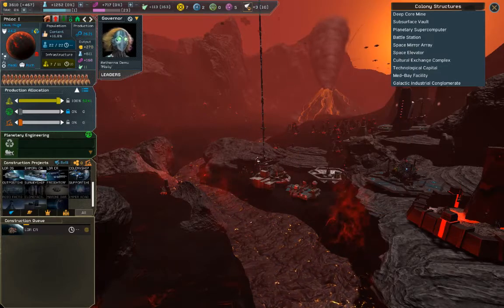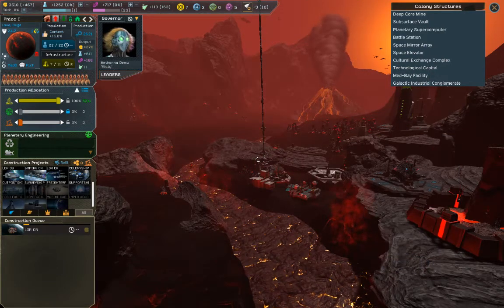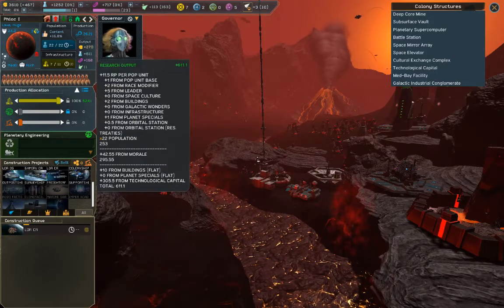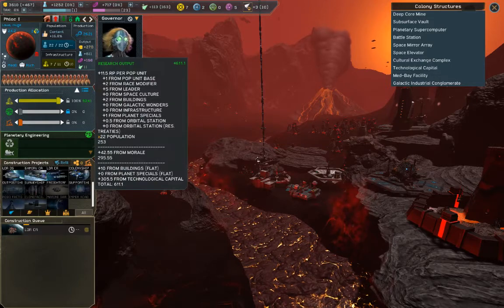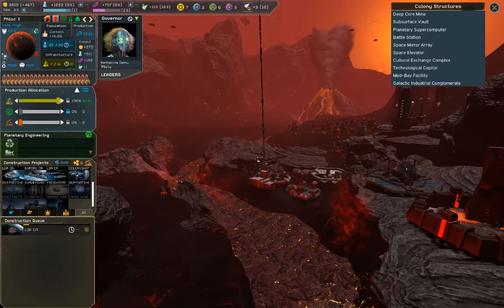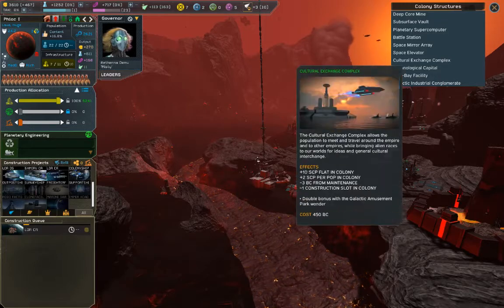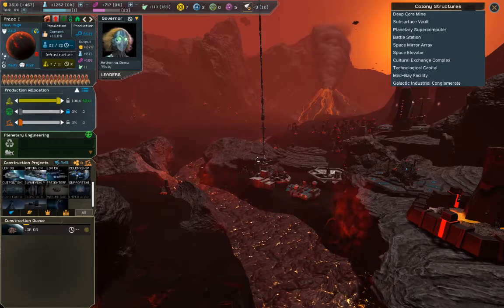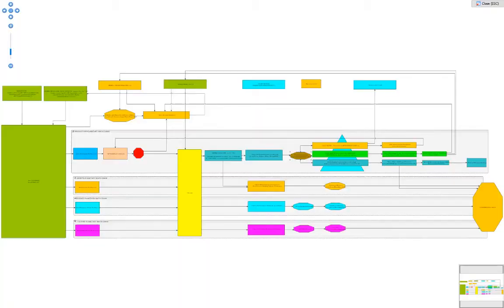The core thing is very few planetary buildings are permanent, and it pays to use the right ones at the right time. Even capital buildings that provide multipliers — like a technological capital — can be moved. When your empire grows and you have a bigger new star system, it makes sense to destroy those national wonders and move them to the better place.